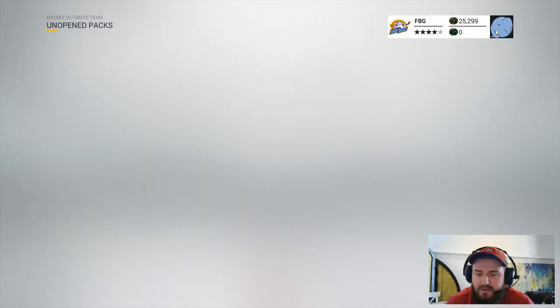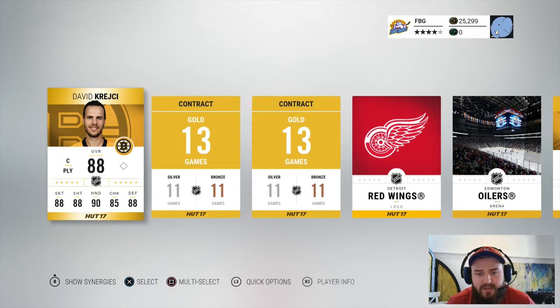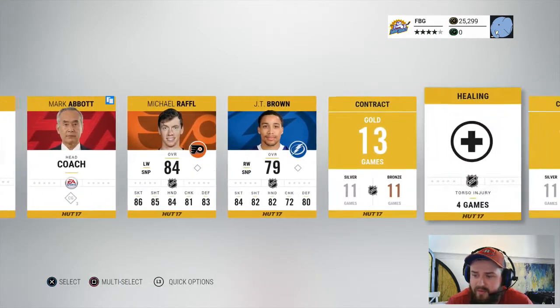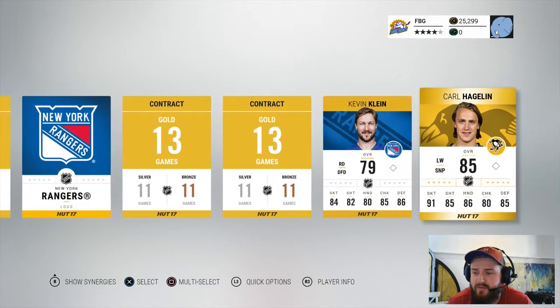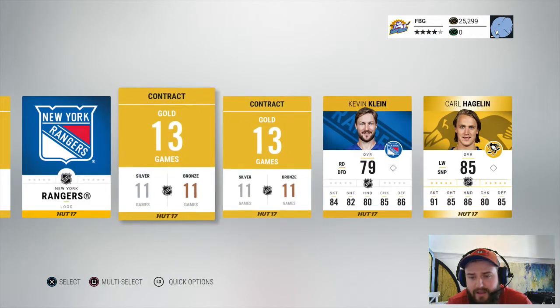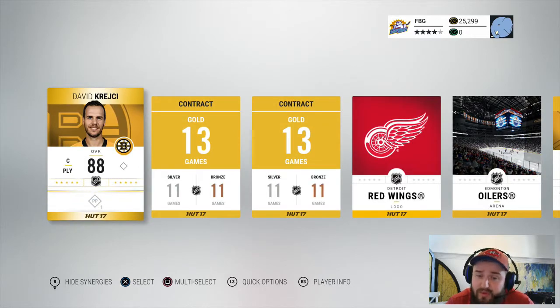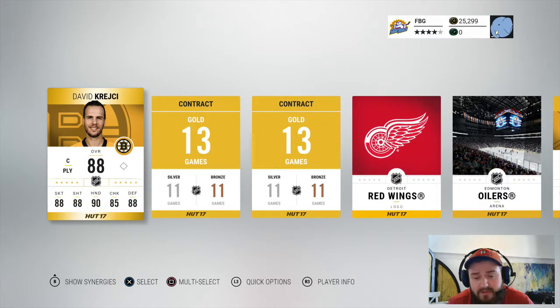Last gold pack — can we get something good? Oh, there's a David Krejci! Nice, that's gonna be helpful, a little bit helpful. That's the best pull so far. And then there's another Carl Hagelin. Ending off the golds on a decent pull — a David Krejci. I can respect that. Now let's get to that last Mustachio pack.